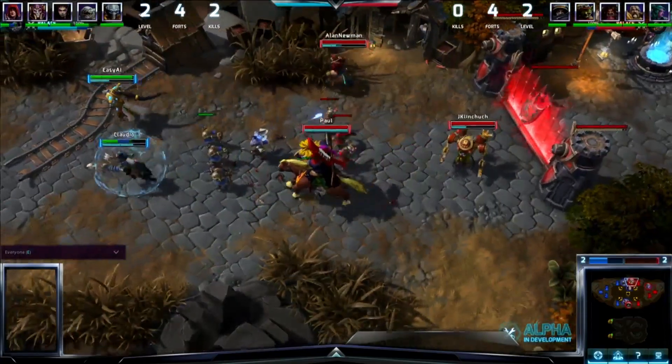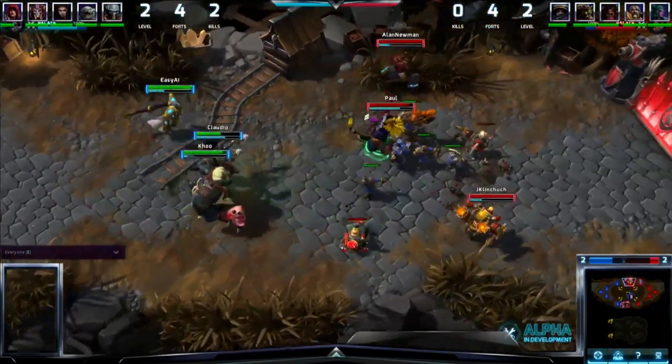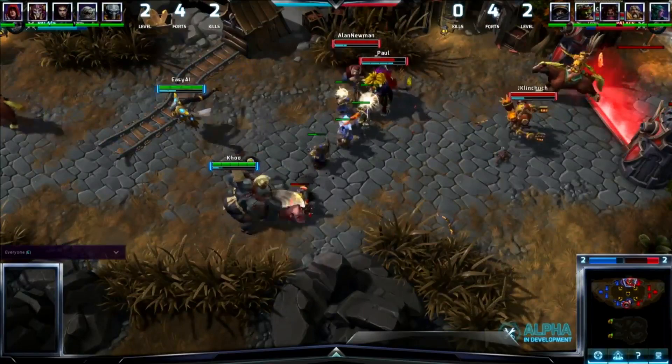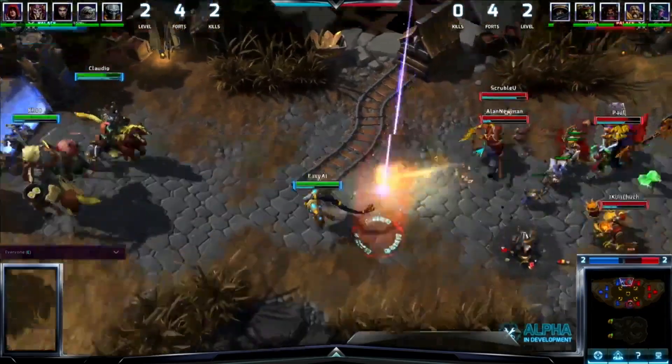Really well played by blue. You could really see how much damage Valla was doing. Stitches once again hooks ETC, who dodges with the power slide — the slam not reaching him and he gets away to safety. What an opening in this game. Valla is just such a great hero. She's super squishy but she is so strong, especially when supported by Tassadar, one of the few who can really make sure you have the survivability that you need.